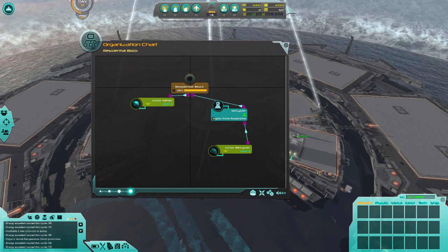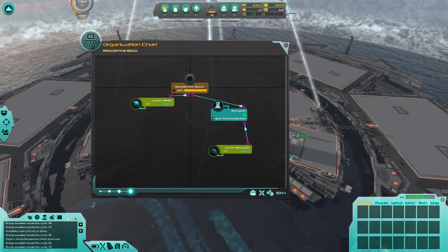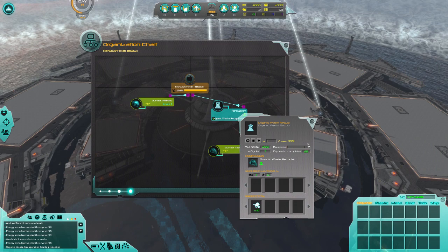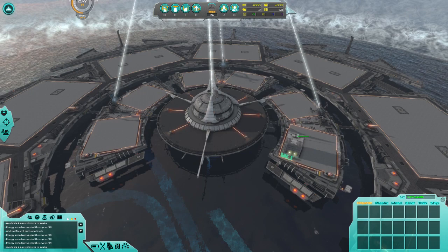You can tell right here — see this little arrow going towards the recycler, the organic waste recuperation thing — that is the waste coming through. And once that hits this, I believe that gets us 10 units of fertilizer. I'll have to figure out the exact numbers — it looks like a percentage-based thing. But essentially you do this to get fertilizer, and we're going to need a lot of that.